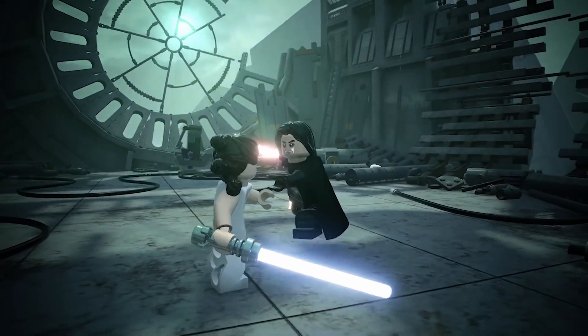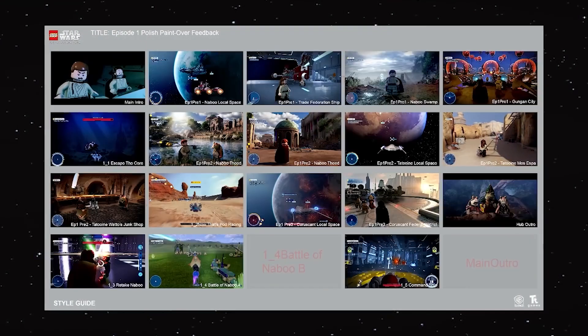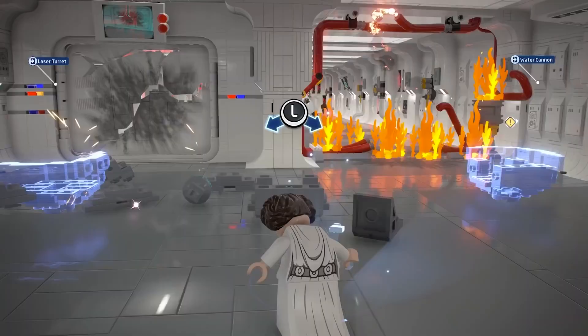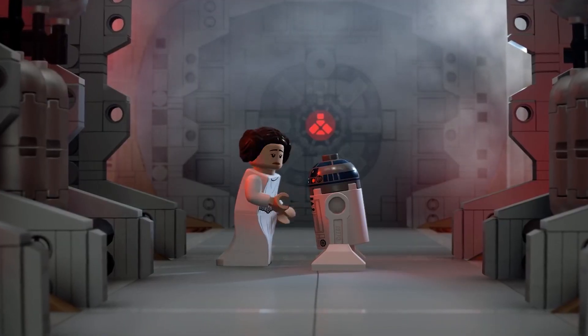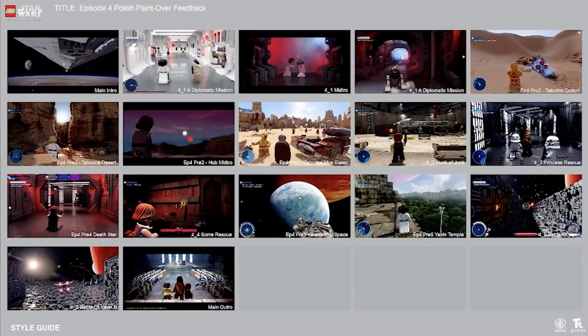As you guys know, we have already broken down Episodes 1, 2, and 3, going through all of those storyboards, either which were revealed during the Developer Diary trailer, or which we made ourselves. We made our own Episode 3 storyboard. This time around, we are back to TT Games' made storyboards, and this is actually the last one that we have confirmed and actually developed and implemented into the game — it is the A New Hope storyboard.